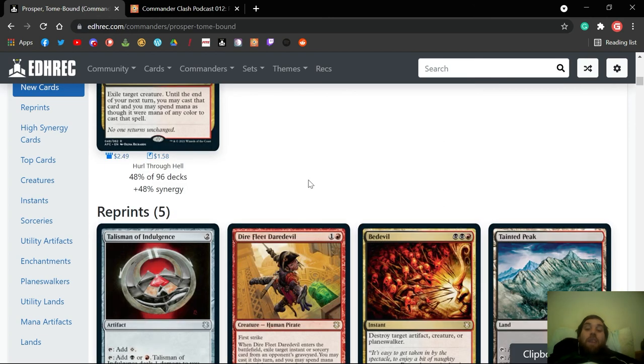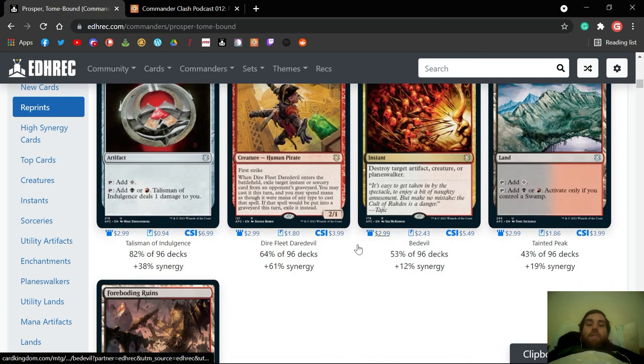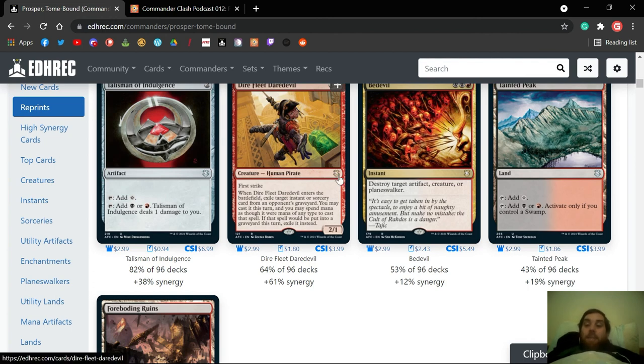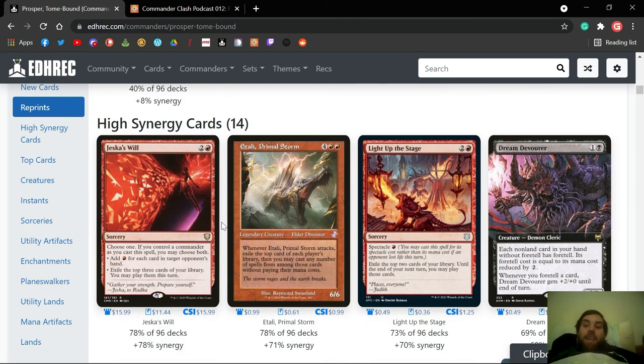Hurl Through Hell is okay but a bit expensive. Dire Fleet Daredevil is really good — a bit hit or miss sometimes since there might not be great instants or sorceries in opponents' yards, but a lot of the time you'll find something to snag. It can get removal spells, cultivates, rampant growths — really good value. It's in the deck and it's a really great effect.